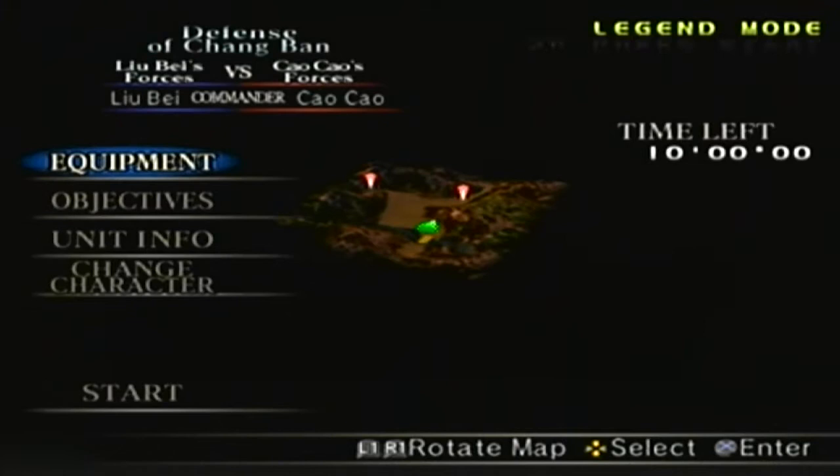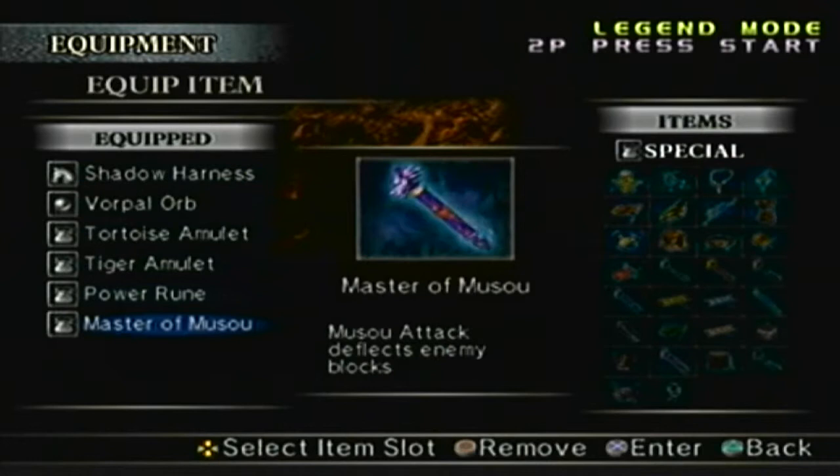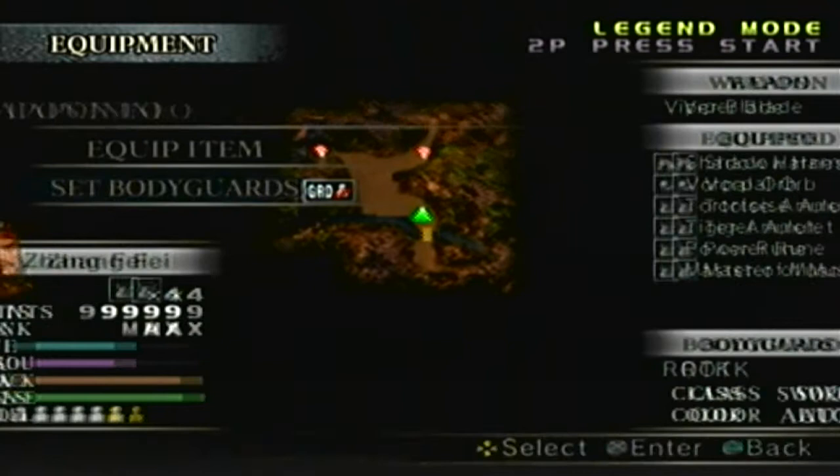We already know the narration and the special rules, so let's move on. We know the objectives, the unit foe, the equipment, and the weapon - we have the viper blade at level 10. I'm going to leave the items as is, and I can't have any bodyguards, so that pretty much covers it. Let's do it.